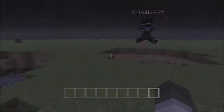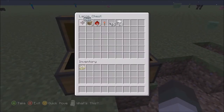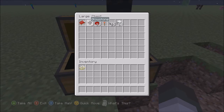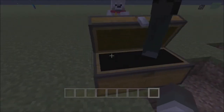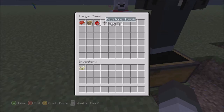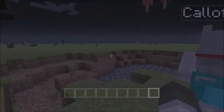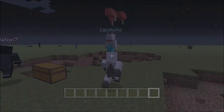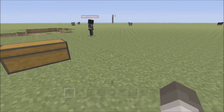Over here in this magical chest we have the materials you need to make it: one bed, two glowstone, three redstone, one redstone torch, a certain amount of slabs, and whatever block you would like to use.